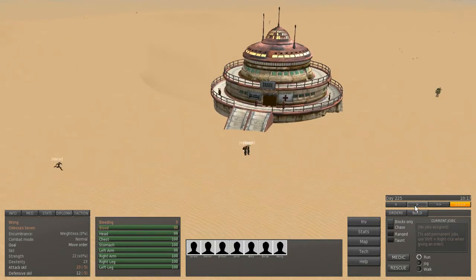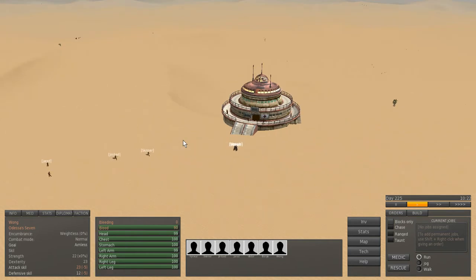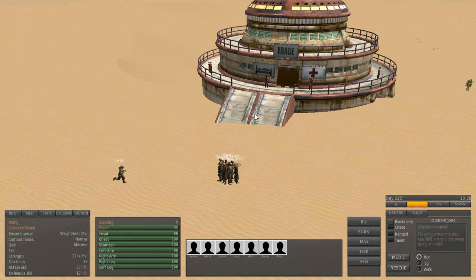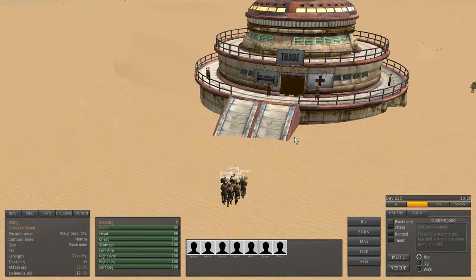There have been a few tweaks to the AI on the job system. I think they are no longer bugging out when doing jobs, because they were having some trouble with that sometimes. Okay, let's go in.